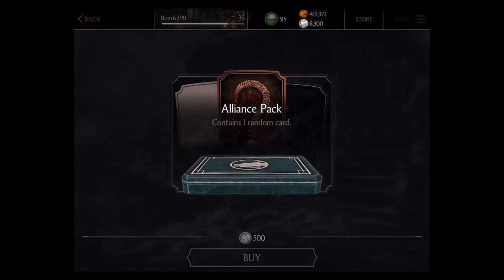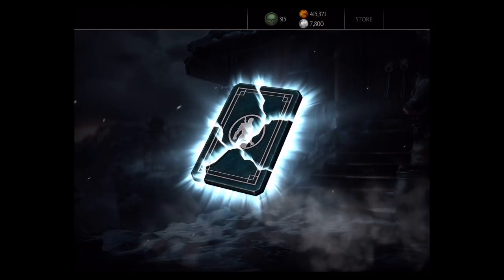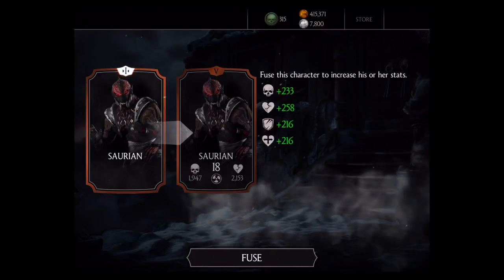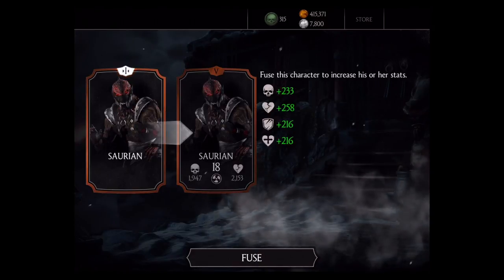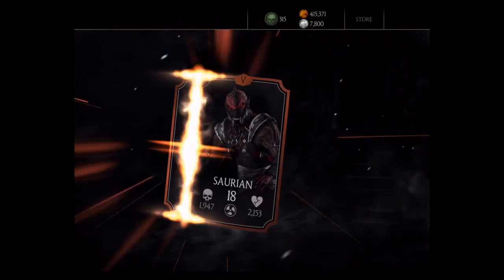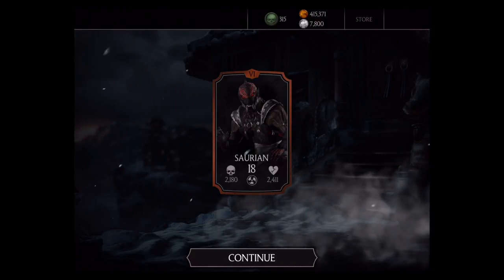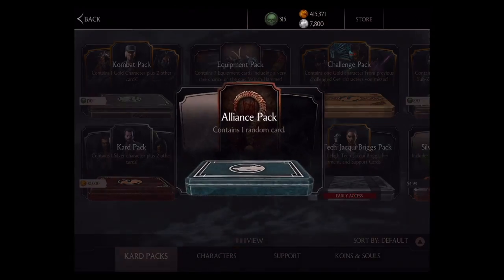Let's open up another one. And... Saurian. Another bronze, but actually these are kind of the bronze ones I'm okay with. That is the Saurian card, so we'll be able to fuse that to increase her stats. Things I learned right now — Saurian was female. I have six of those cards already, but it's good when you're fusing together, so there's nothing wrong with that.